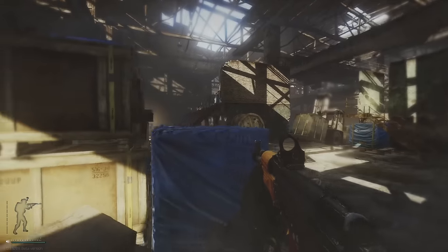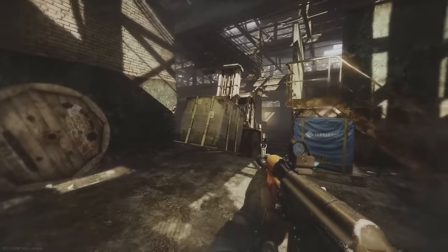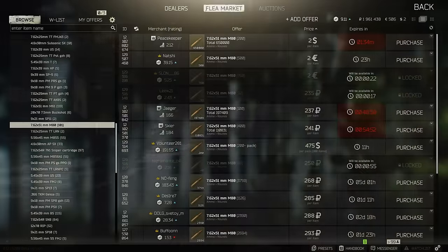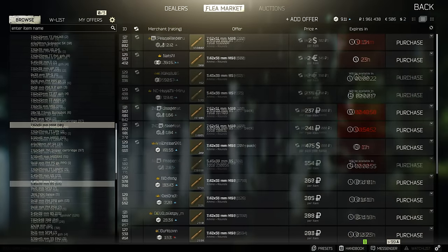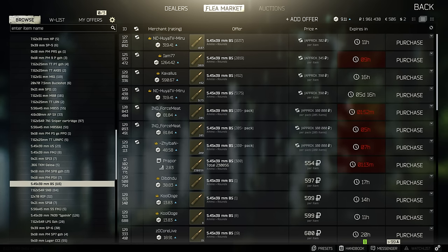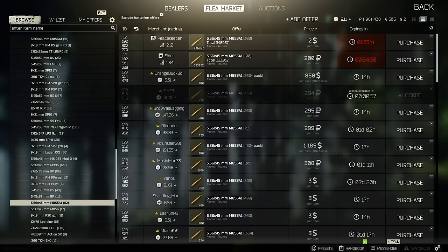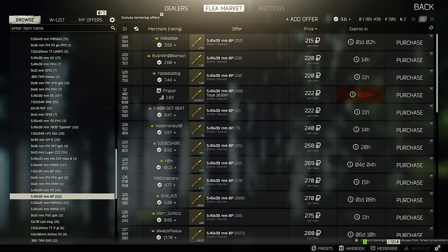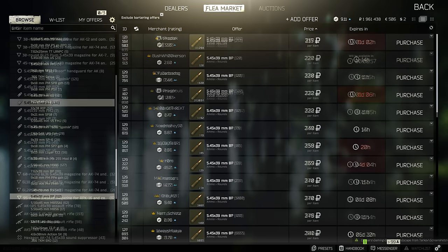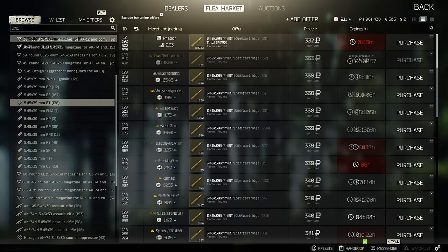That being said, if you have higher level dealers available to you, it can reduce the cost of each kit considerably. If you're low level, you can purchase almost anything on the flea market, so you can do this at level one. Some of the most used items and ammunition in the game are usually listed on the flea market at a reasonable cost to stay competitive. Ammunition such as M80, M855A1, BT, or BS won't be that much more expensive from players than the dealers.